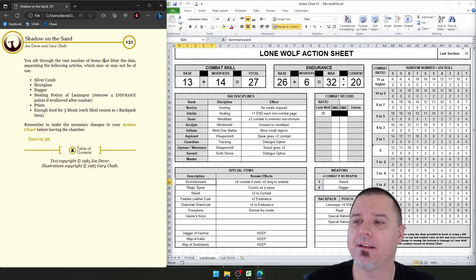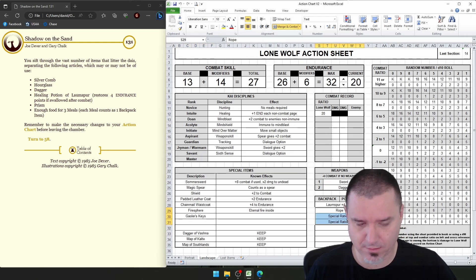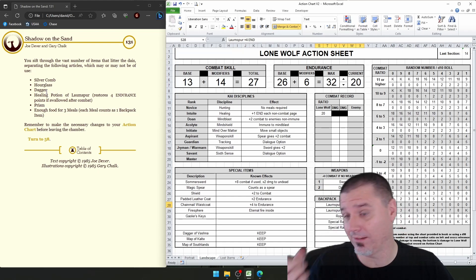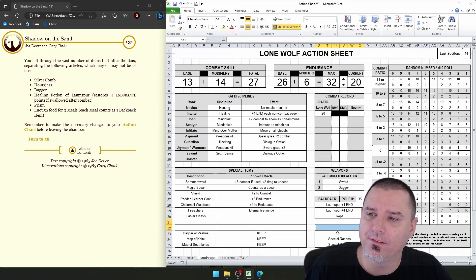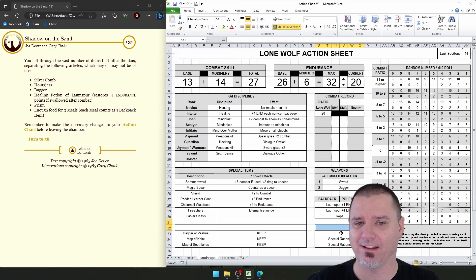We sift through all of this stuff and find all of these items — Silver Comb and Hourglass. We're definitely going to take that Healing Potion. So there's a rule: if it doesn't say special item, that means it needs to go into the backpack. We can get three more meals. It hasn't said anything about not being able to use my hunting ability, but I have to imagine we won't be able to use that inside the palace.